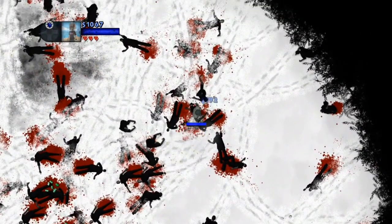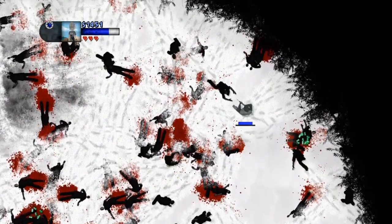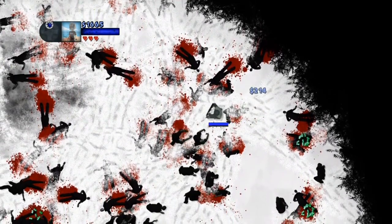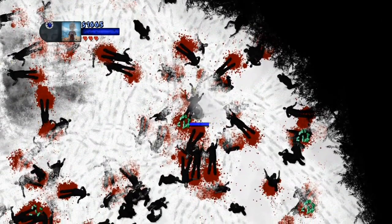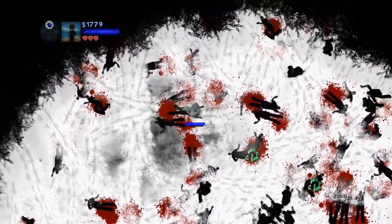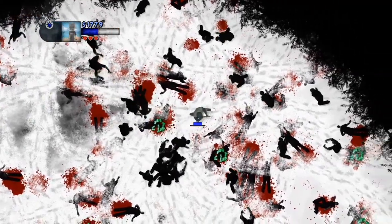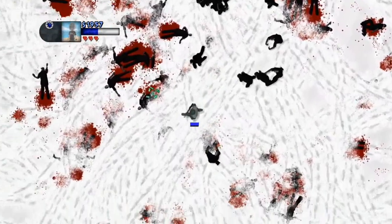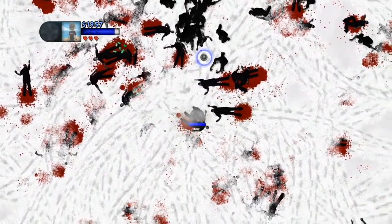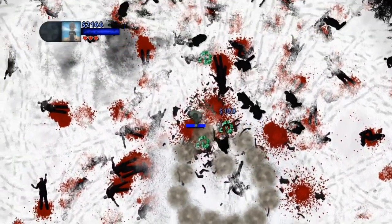The only thing that I do not like about the game itself is that there's no ammo display. It doesn't tell you that you need to reload; it doesn't tell you that you're running low. You just end up running out of bullets and then you have to reload, which I don't like because you can't prepare for it. You can't get away from the zombies to reload — you'll just be firing and then it's gone. So that's probably the only thing I don't like about this game.